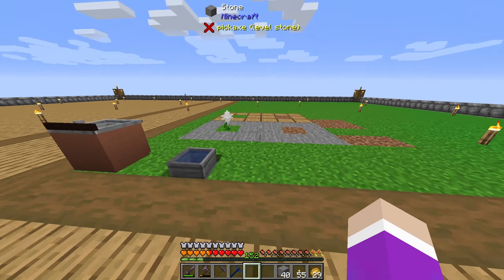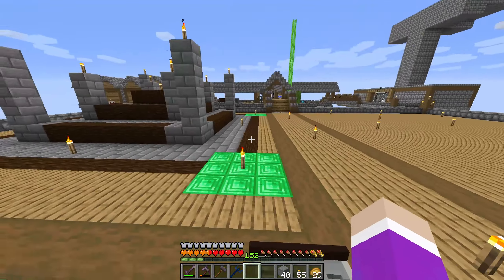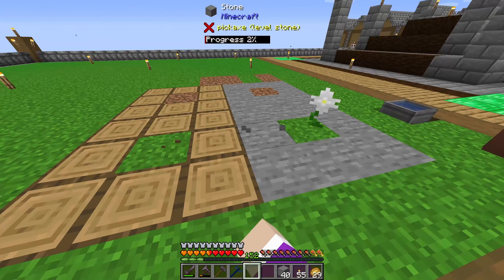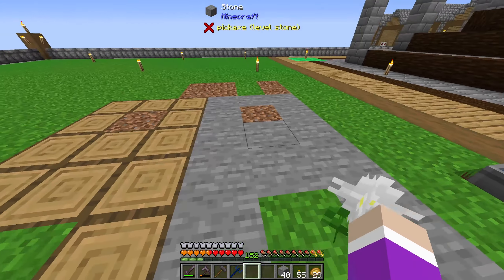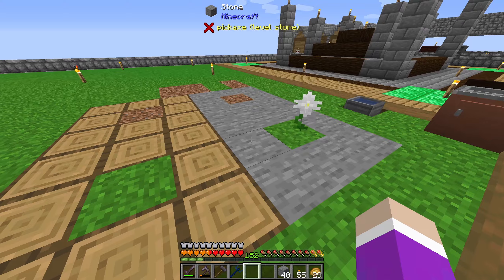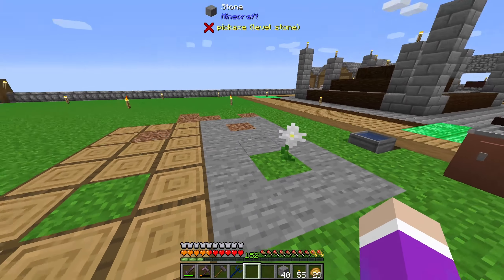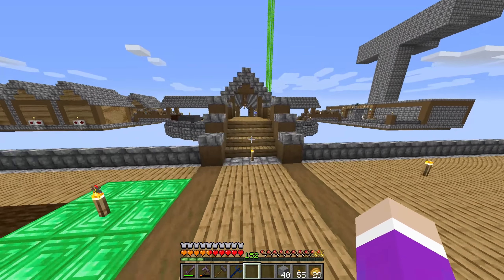After we complete this episode we're going to be working on Botania. I've moved over a petal of Poscari and our pure daisy that we set up making snow for the bee. Starting next episode we'll make three more pure daisies. I've got this area here so I can just use a builder's wand to pop up these two levels — it will turn this into living rock and living wood.